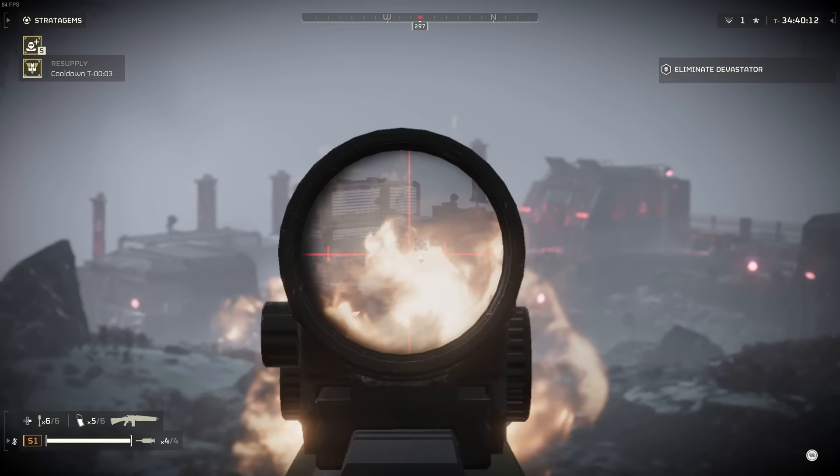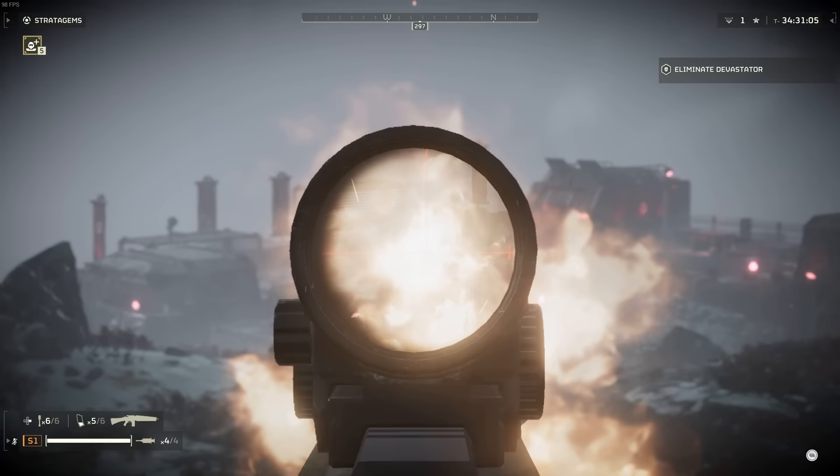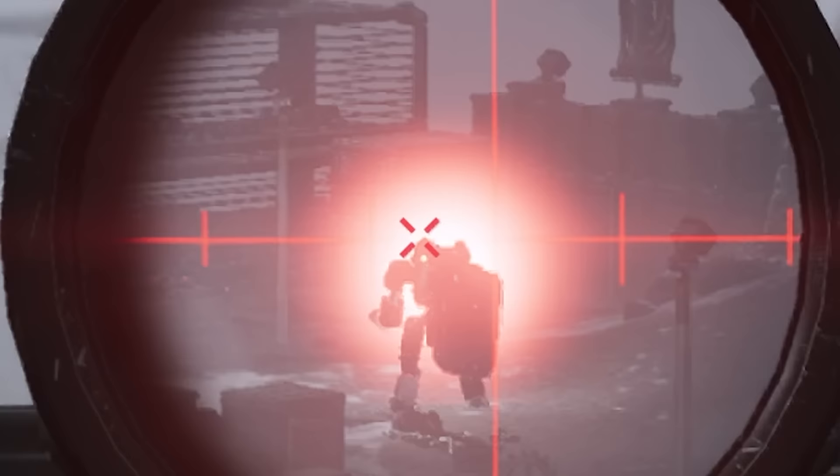I was noticing that a lot of my shots weren't lining up with the scope. I don't know if there's just a glitch where the weapons aren't lining up accurately with the scope, but I was missing a lot of my shots. At first I thought it was because I was using a controller, so I switched over to keyboard and mouse, and I was still missing a lot. Something is definitely up with the scope — it doesn't feel very accurate.